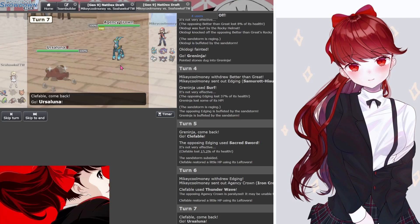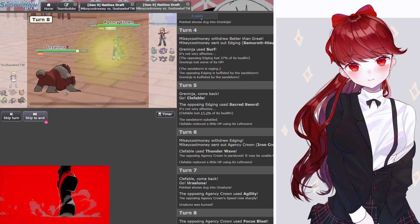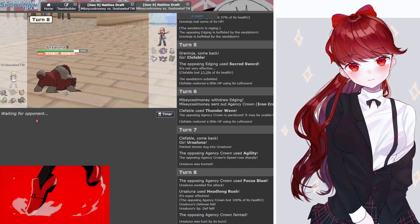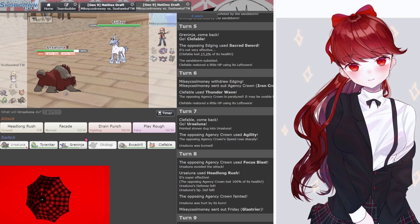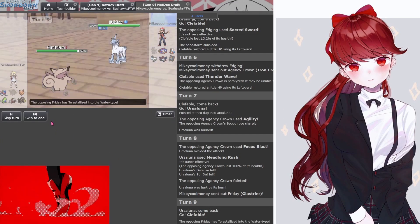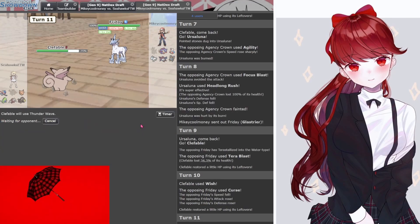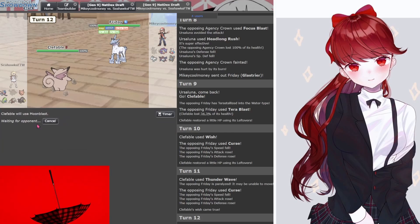What does Greninja do here? Switches to Clefable. Sacred Sword! Here we go — this is the Seahawks I wanted to see. Can't say I didn't expect that. Redemption time — the Focus Blast again. Redemption time failed. To be fair, you had to go through the paralysis and also had to hit Focus Blast — it was a triple whammy right there. Terra Water, Terra Blast — that does something. Oh, that's big!